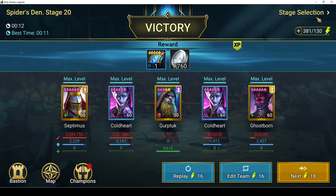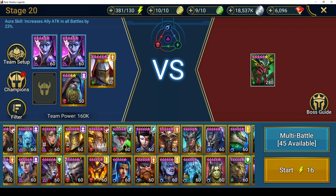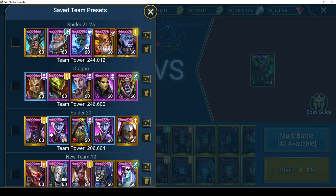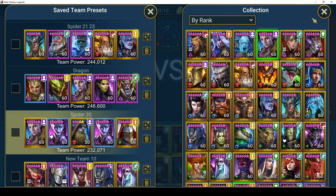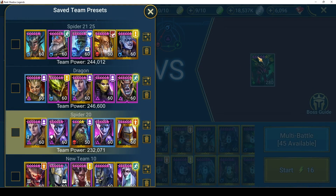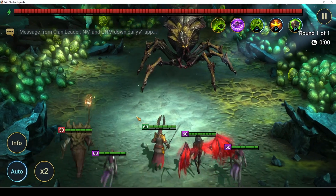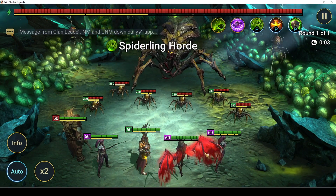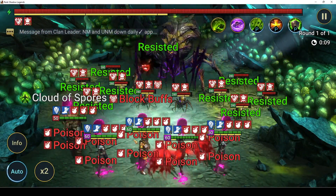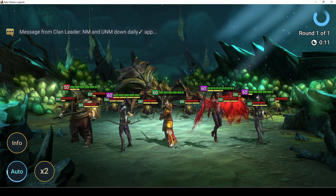My previous team had Ghostborn replaced with Lydia. When we open with decrease defense and weakened, it's virtually the same thing. Lydia goes first because she's a little faster - decreased defense and weakened, your attack buff puts up the added damage, nuke 1 and nuke 2, and in 11 seconds the boss is dead.